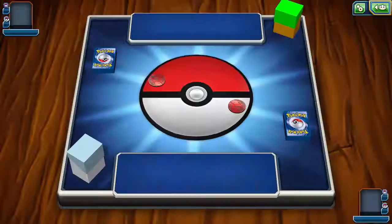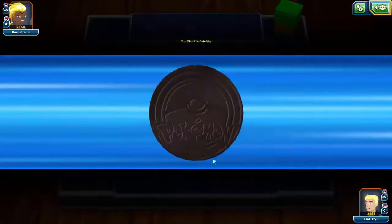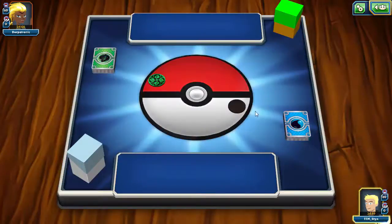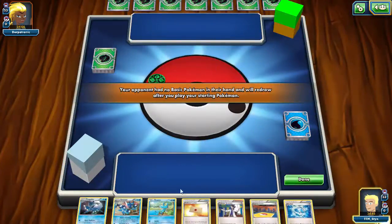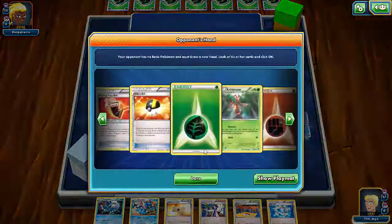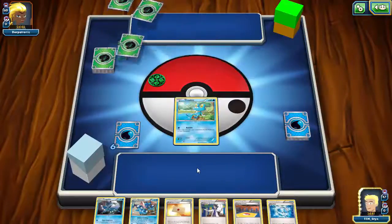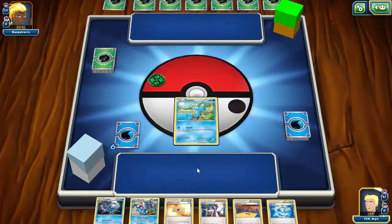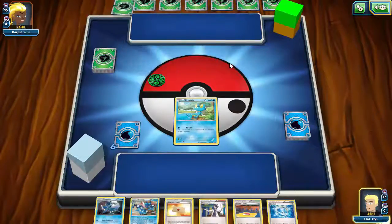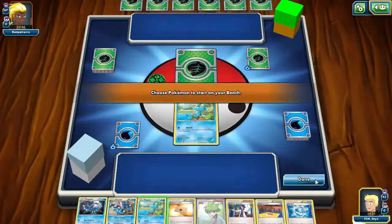Alright, we've found one against a Derpatronic — okay, I'm against a grass deck. How do I possibly have the advantage? I don't understand. We won the coin flip — that is actually the first coin flip I have won today, so that's pretty monumental. We start with a Froakie, which is really awesome. Let's see what my opponent starts with — it looks like he's running a Cricketune deck, which is weird, but I'll be able to snipe it out more than likely. My opponent is mulliganing a couple of times, so we get a couple more cards — we even get another Froakie.